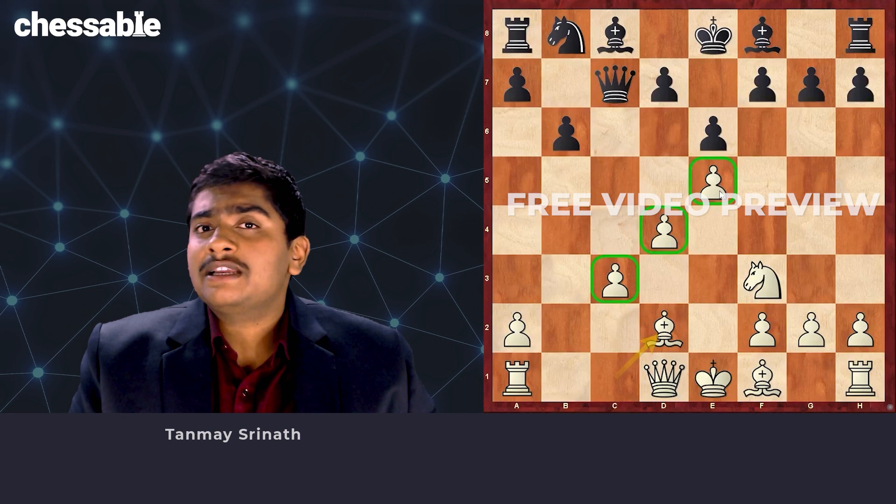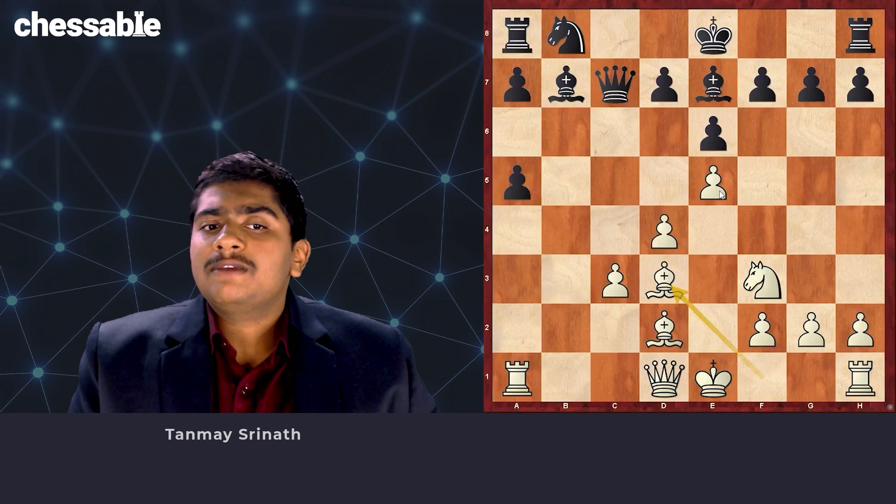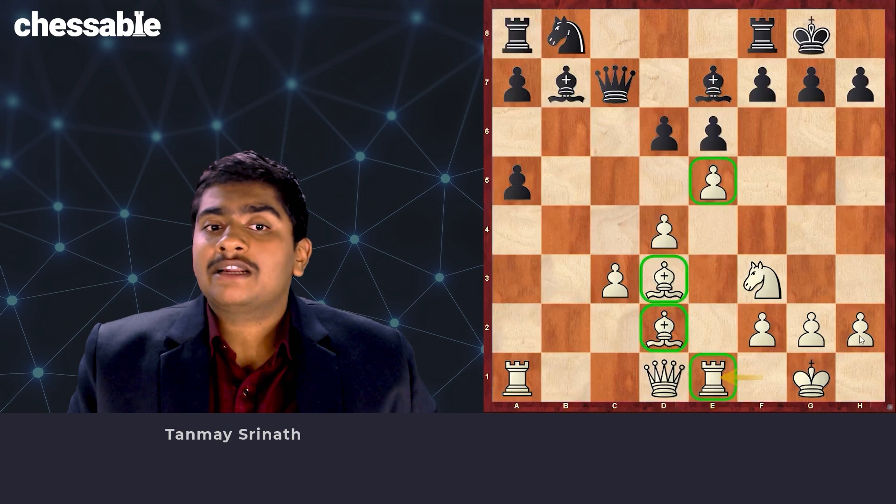For example, in the quick starter here I give Bb7, and following a4, Be7, a5 — we sacrifice a pawn. But following Bxa5, we go Bd3, and after short castle and Re1, we have a fantastic attacking position. The pawn on e5 is a very, very strong pawn and Black has to be really careful not to get completely run over by something like h4 and Ng5.